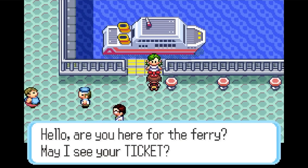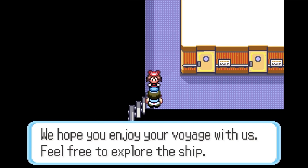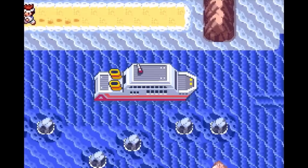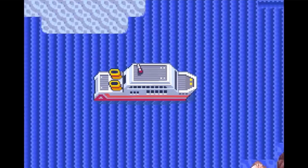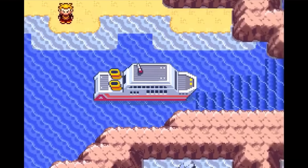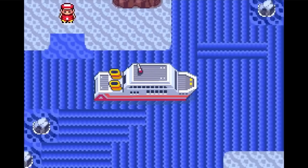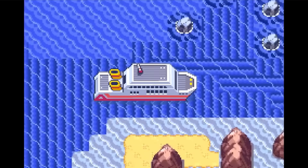You can also travel from Slateport to Lilycove and vice versa. If you take that long route, you can spend time exploring and meeting other passengers on the ship. If you head to one of the windows in the back and interact with it, you'll get a view of the ship as it speeds across the water, passing rocks, shores, and even some trainers. I just love how these Pokémon games took advantage of things like this — including a little optional view like this helps make the world feel alive and our travel a little less claustrophobic.